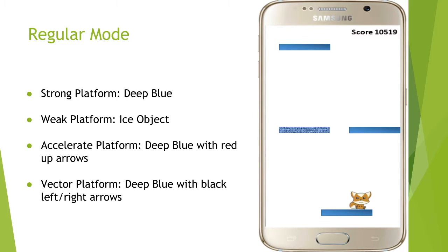In Regular Mode, we have different kinds of platforms. The strong platform is the one that the user jumps on — they will get points, jump higher, and won't fall through. The weak platform is when the user jumps on it, they will fall right through and won't get any points. And then there's the accelerate platform, which when they step on it, they'll jump higher than normal and get extra points.